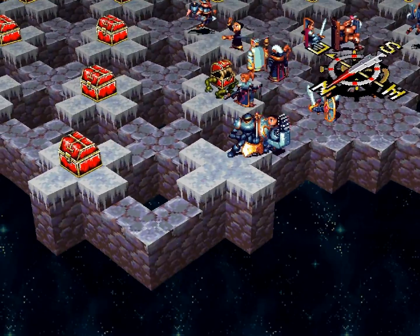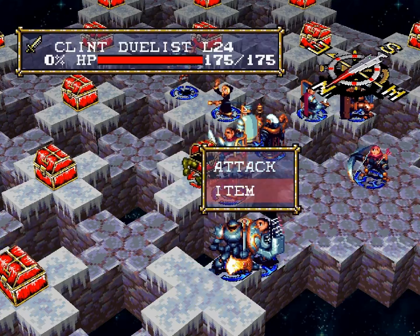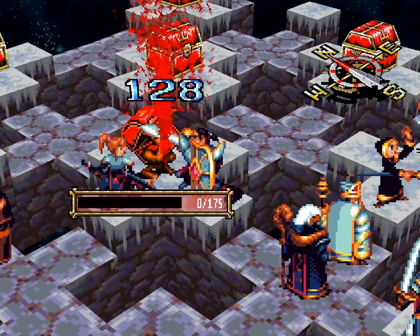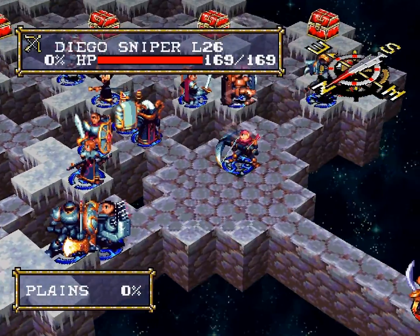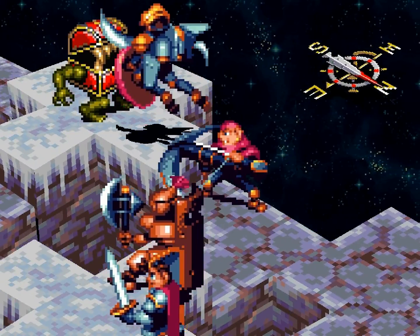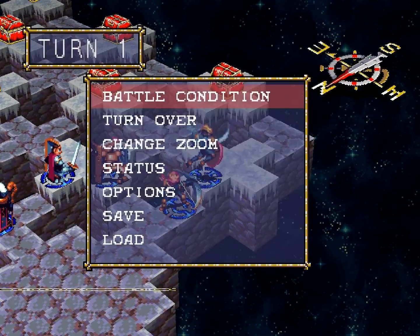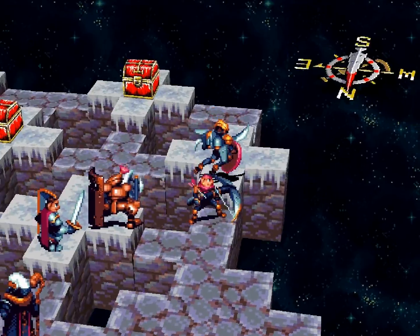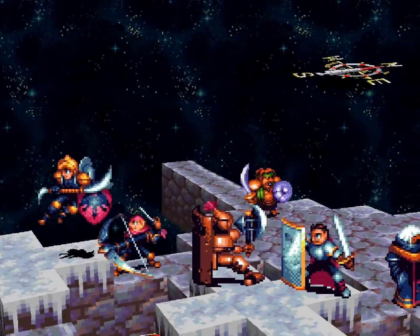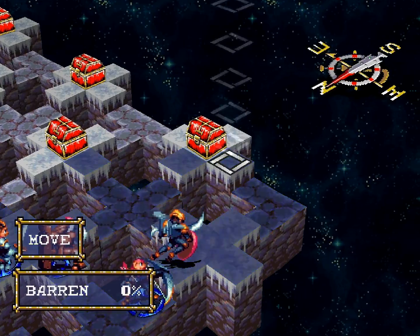I guess we're not casting salamanders. This is the anti-mage fight. Alright, so far so good. He has pretty sad move range, but the fact that he is there and he is one-shot fodder makes this dangerous.